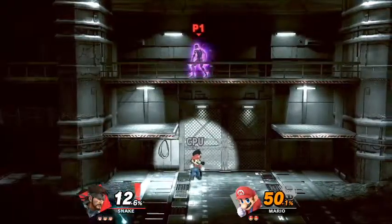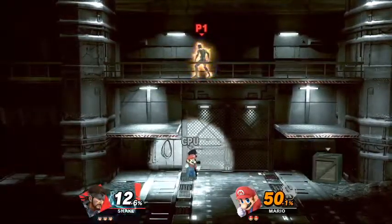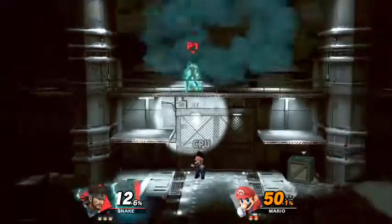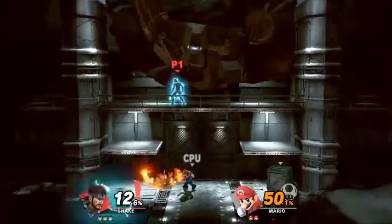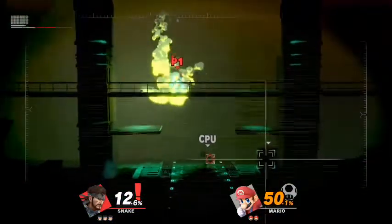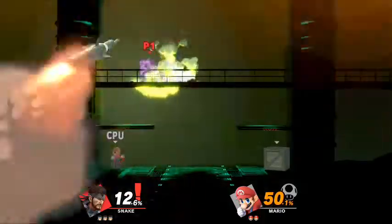Hey, if you got Final Smash and you don't know how to use it, you're wondering what button is it? It's the B button, but you have to be standing still. Every character, you have to be standing still, you press the B button, and that's how you start it. And each Final Smash is different, of course, but that's how you activate the Final Smash.